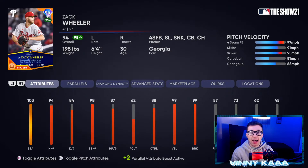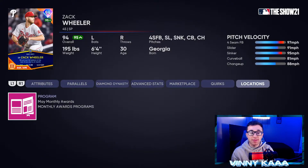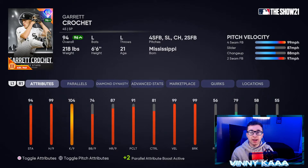Coming in at number nine is gonna be the 94 overall Zach Wheeler card. His five pitches to work from are a four-seam fastball, slider, sinker, curveball, and changeup. 94 hits per nine — not as good as Kluber's. His stamina is at 103, 84 Ks per nine, and 98 walks per nine. His control isn't as good as Kluber's, but the main reason he's above him is because Zach Wheeler has 99 velocity and 99 break — he can throw the ball past a lot of guys and put it in the dirt for strikeouts. Go complete the May Player of the Month program to get him.